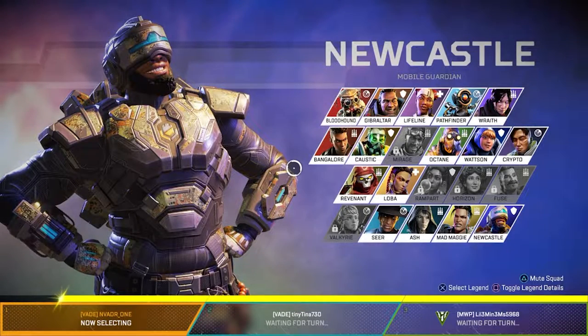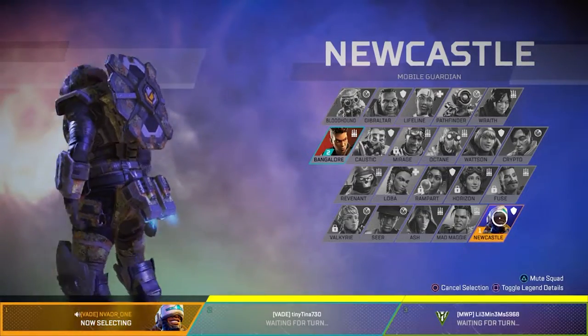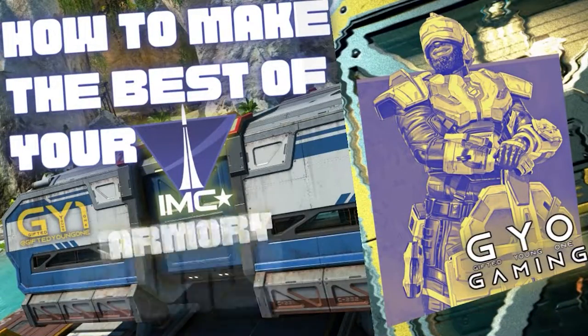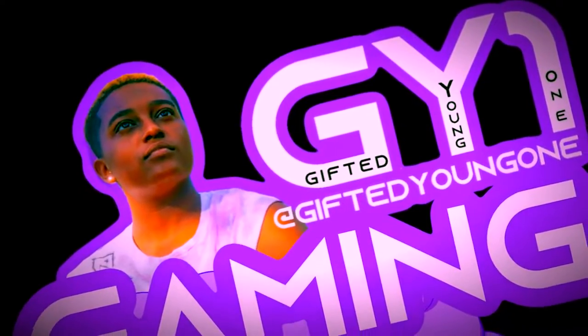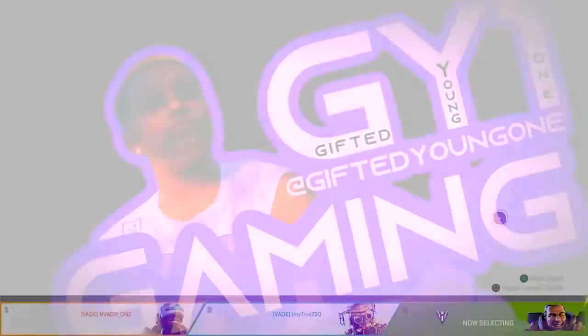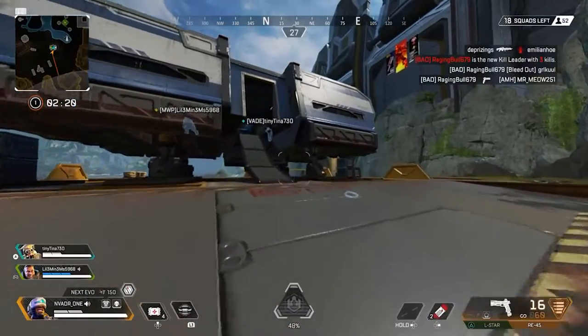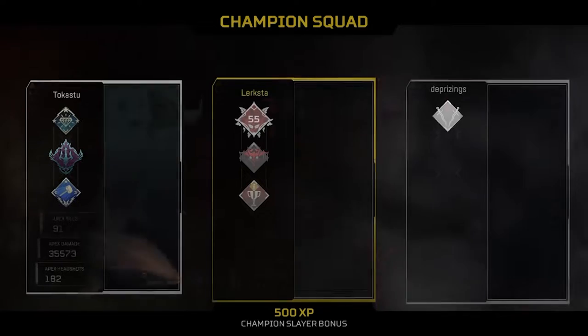What is up everybody and welcome back to Geogaming. It is season 13 in Apex Legends and today I'm going to be showing you how to make the best of an IMC armory run. IMC armories are pretty much little stations on random parts of the map that give you an opportunity to gain better loot. I'm going to be sharing five tips to make the best out of an IMC armory run.